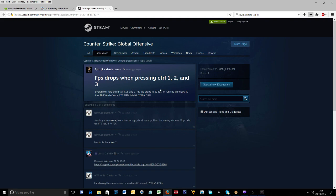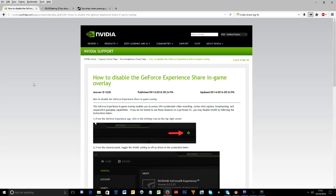FPS drops when pressing CTRL 1, 2, and 3 are basically because of NVIDIA GeForce. So there's your fix. If you're having this issue, hopefully this has helped you — just thumbs up the video and share it with others that are having this problem, because it's incredibly stressful. Thanks for watching, take care, and have a stress-free day.